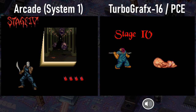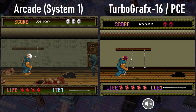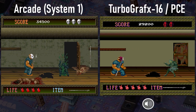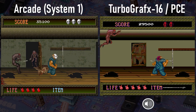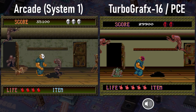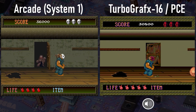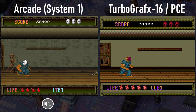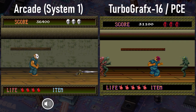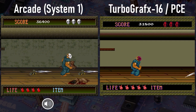With the Stage 4 prologue intermission, the music sounds way better on the TurboGrafx version. As the level starts, it's the same story as always. On TG-16 we have fewer colors, less detailed tiles, we're missing some elements like the skeletons and corpses that dot the arcade game, yadda yadda yadda. Hey look, that dead body is missing on the home version.